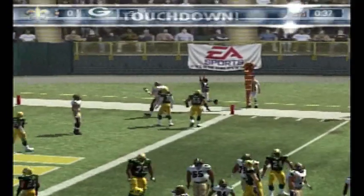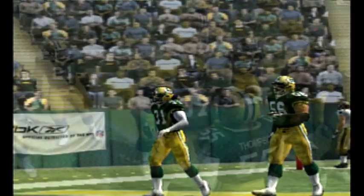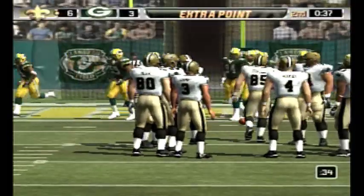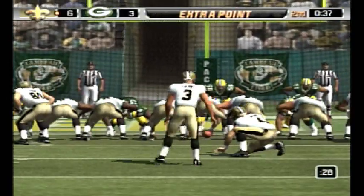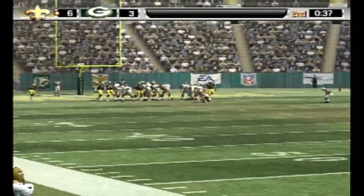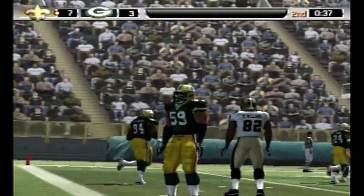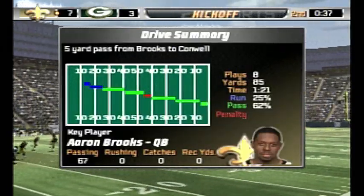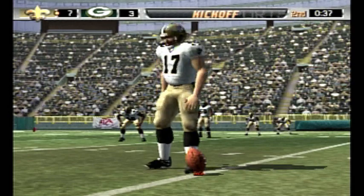Gets the pass off — touchdown, Saints! Watch this catch by the tight end. The tight end is always more of a threat in the red zone — he's a big target, and his skills sometimes cause matchup problems for the defense. The point after is good. They get the touchdown and in doing so take the lead by four. The offense put together a solid drive that culminates in the touchdown and now they have the lead. That's what you need on scoring runs — everyone doing their part every time the ball is snapped.